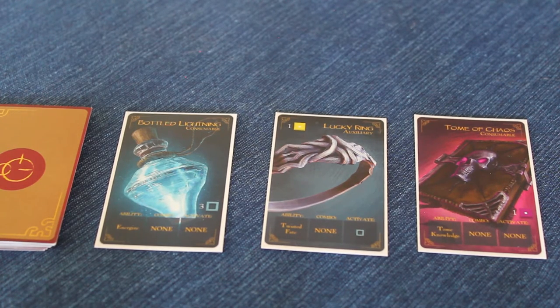This adds to the strategic element of Glyph, in which players must balance and carefully choose which items they wish to actually purchase and equip at any given time. Purchasing powerful items may be beneficial, but may reduce the number of dice that they have, or may need, in future rolls.